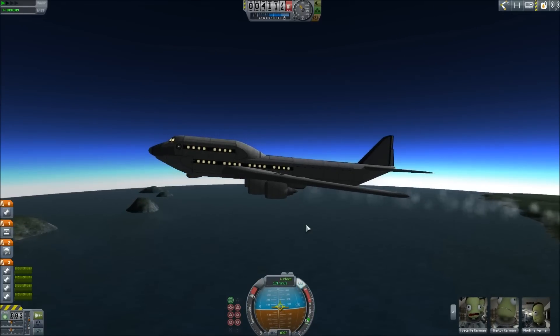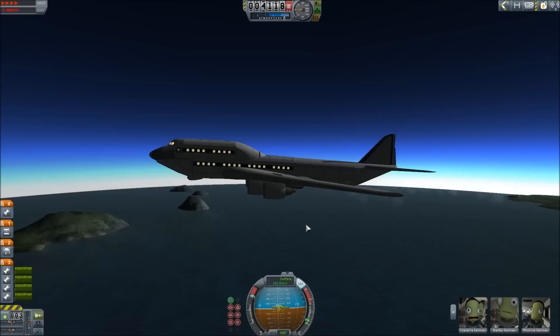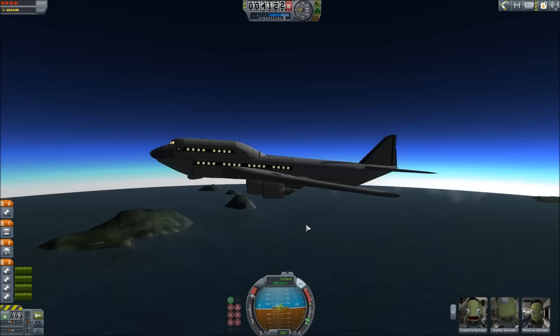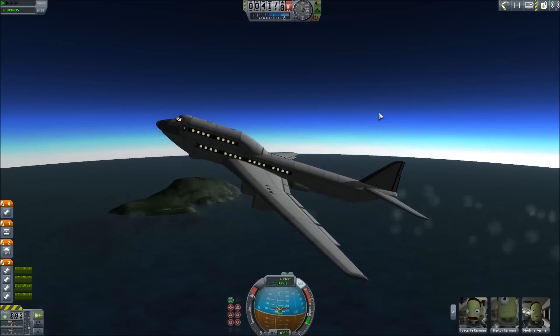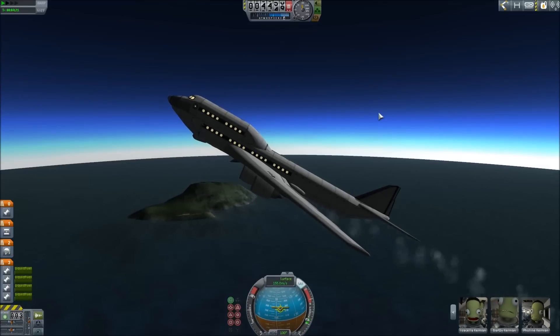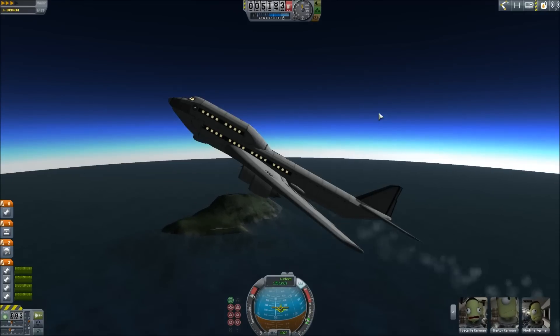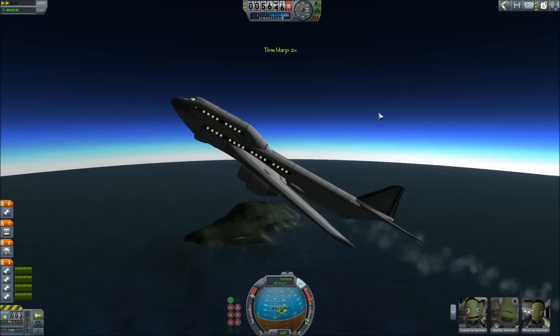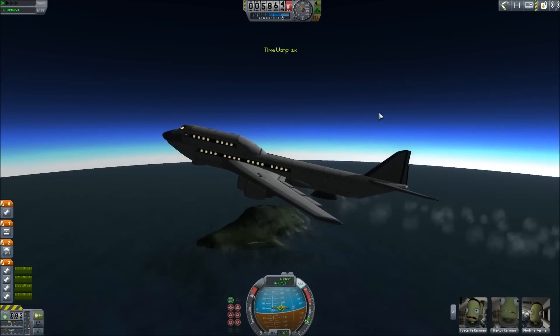I'm going to level out and just gain some speed — we're actually descending but that's okay. I want to be doing at least 150 to 200 meters a second and then we're going to pull up. I'm just going to slowly start easing back. We lost a lot of speed but we made some height. So we're going to slow it down, get the nose back, and start gathering some speed again.